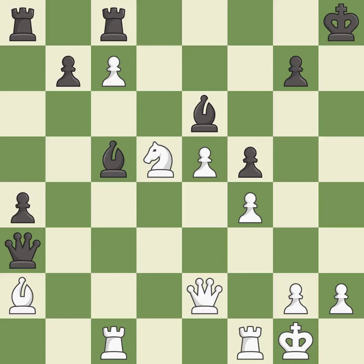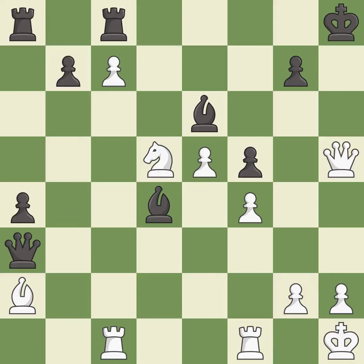This moves the bishop to a more active square, making it gain scope — it is excellent. This evades the check from the bishop — it is best. This allows a forced checkmate — it is an inaccuracy. This wins a rook — it is best. This evades the check from the queen — it is forced. This continues down the road to checkmate — it is best.